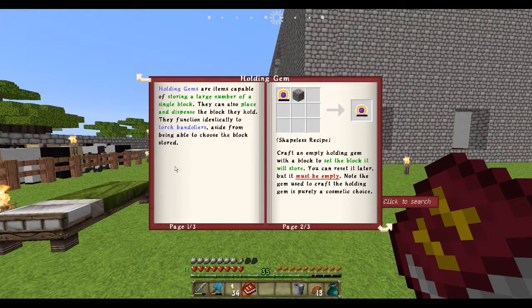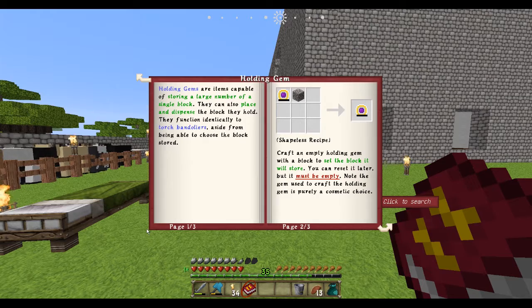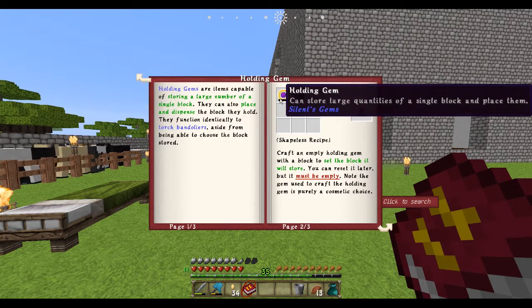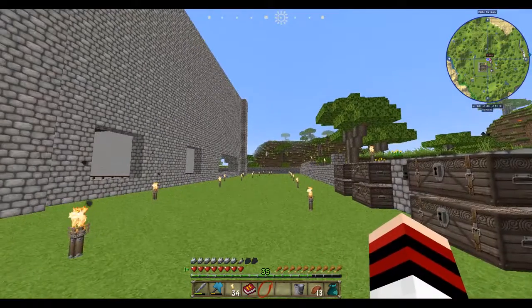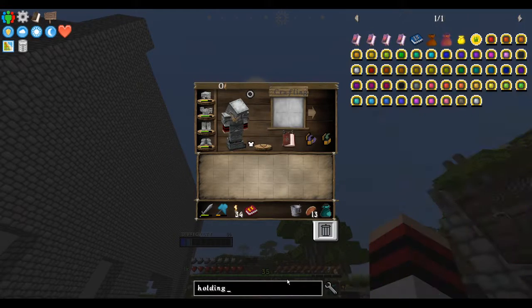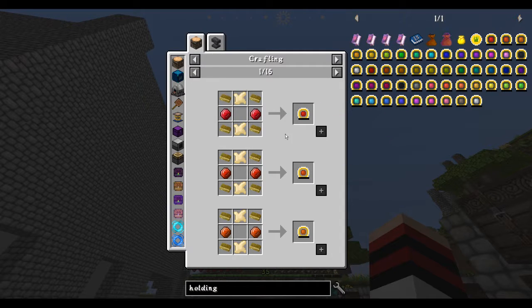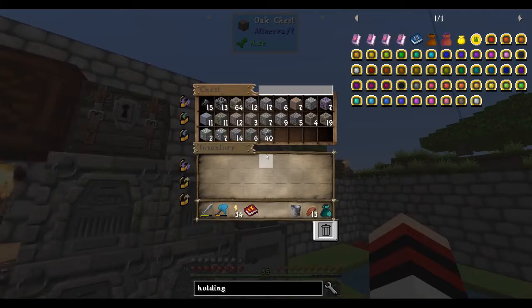So basically I could have one of these and it can hold an infinite amount of cobblestone. So when I go mining I'll be able to do that. Let's start off by making something utilitarian which is this holding gem. Holding gem - apparently you can make them in any color because it's gold, chaos, and all this other lovely awesome stuff. So we also need to smelt some of this chaos ore that we have. Let's cook some chaos ore.